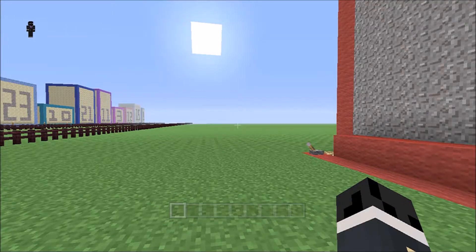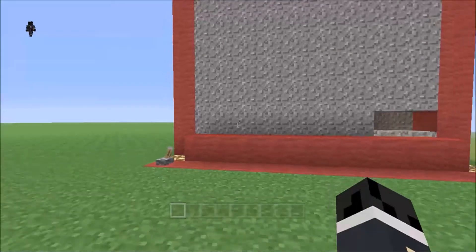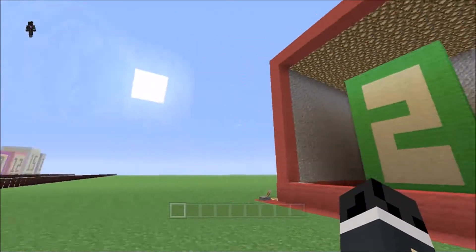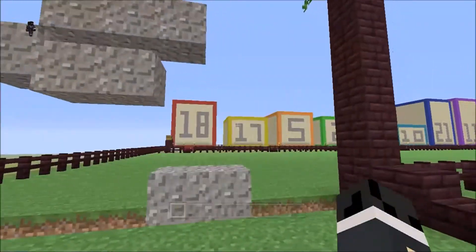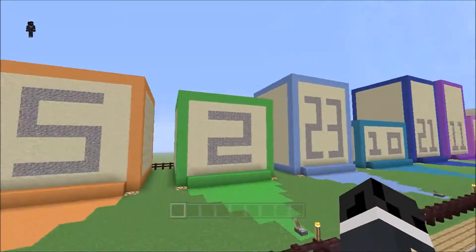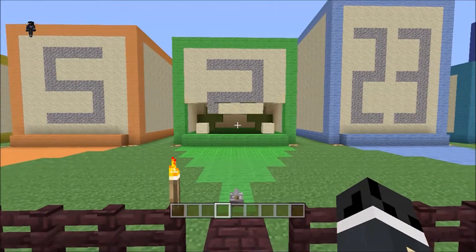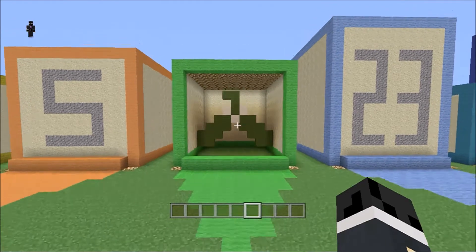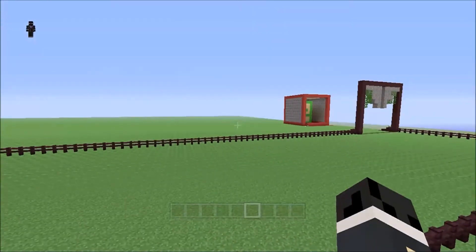Hello, you join me on day two of Advent Boxes where we will be opening box number two. Just like yesterday, we come in and find box number two - another green box. So what's in today's green box? Mistletoe! Well, that's simple enough.